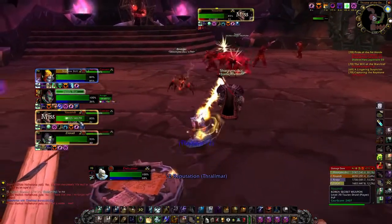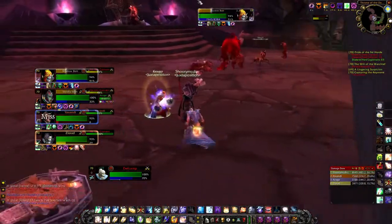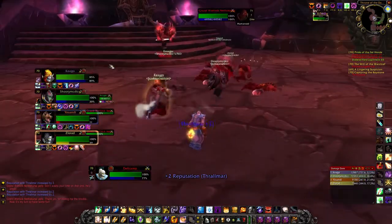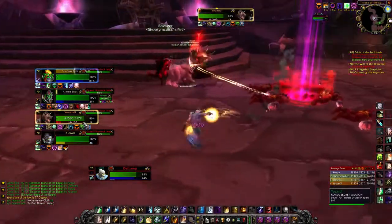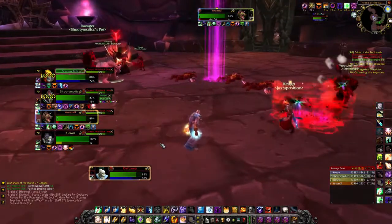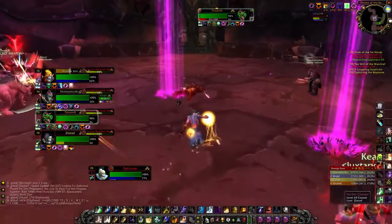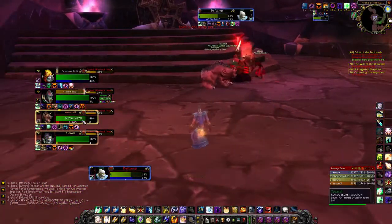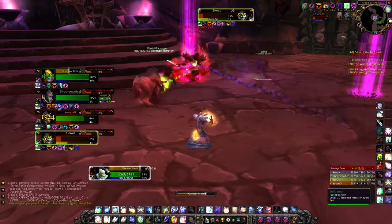In Mechanar and other Tempest Keep dungeons, there are often visual cues on buffs — if you see something, give dispelling a try. This boss here puts down ground pools — step out of them immediately, they do a lot of damage. On a recent run, a DPS stood in one for two to three seconds and there was no way to heal through it — they just died. I was in one for about a second and it brought me to 65% health. Step out immediately and it's a pretty easy fight after that.